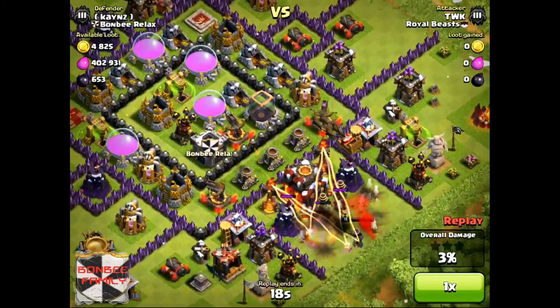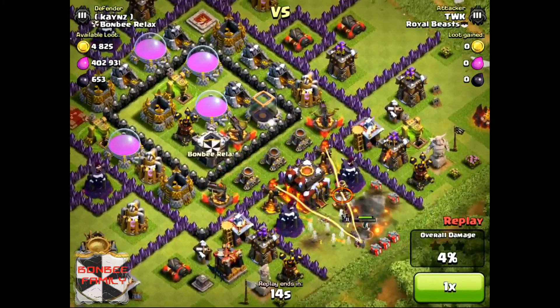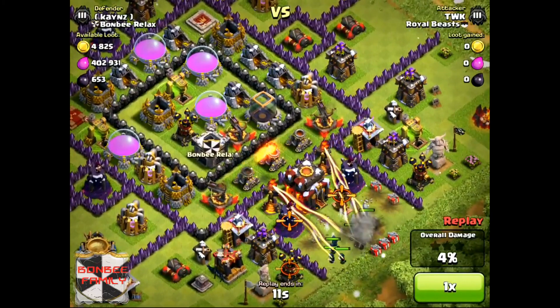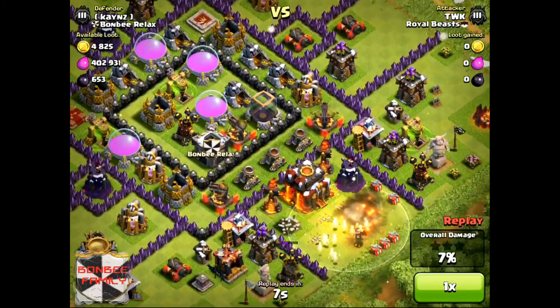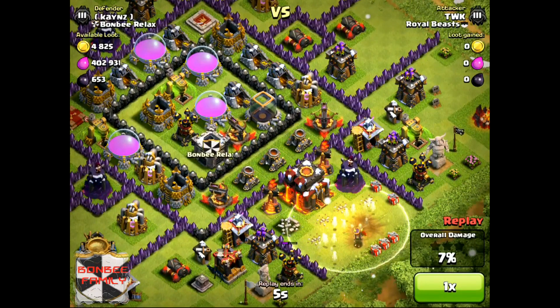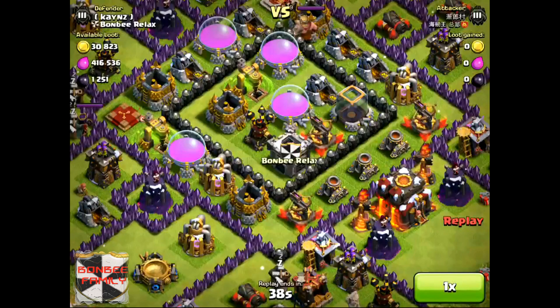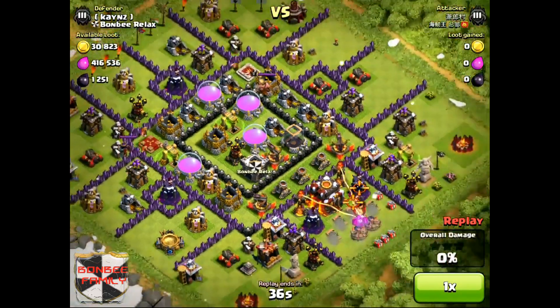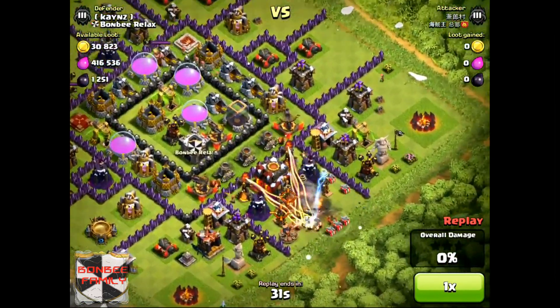But what people forget is to look around and see what defenses are nearby, and they get caught out every time. The defense has got three mortars, three x-bows, and every single other defense — Air Defenses all in one spot. If that doesn't give you an idea that there's a trap in there, then you guys should really not be attacking or trying to Town Hall snipe.